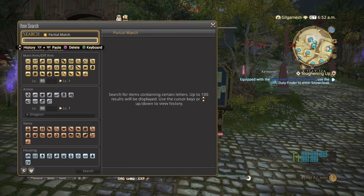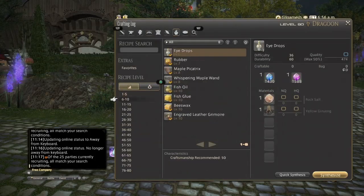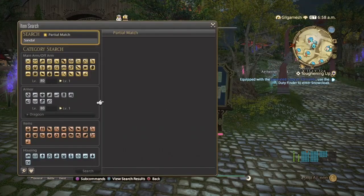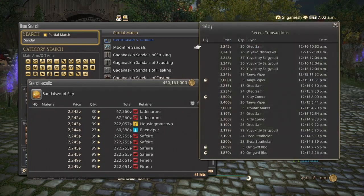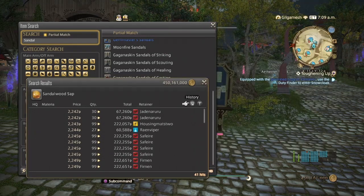Next is the sandalwood sap — or the sandal sap. I believe these are for the alchemist, for the glass fibers. It's going to be a botanist item. We got a lot more hits on this one. Sales history shows they've been all over the place the past three days. Normal quality seems to be over high quality. They kind of range from 2200 all the way up to 3500 to 4000, which is not bad. These are to make the crafting gear and the body set.